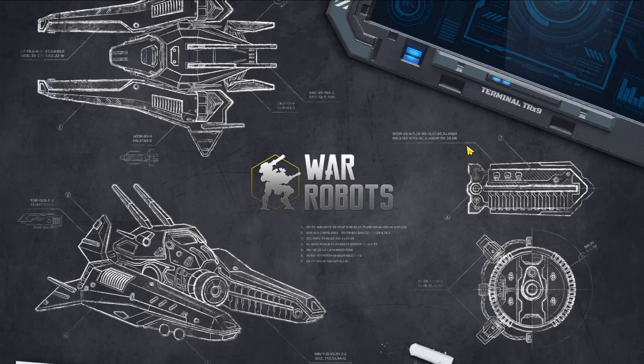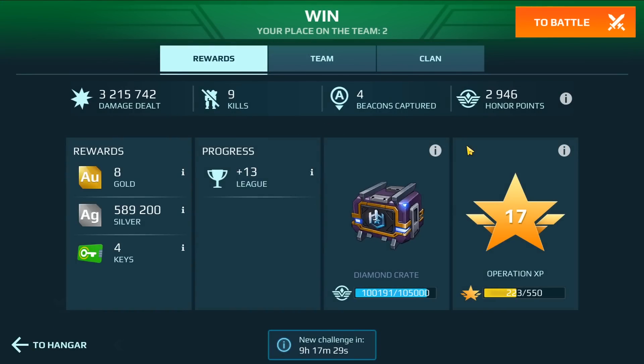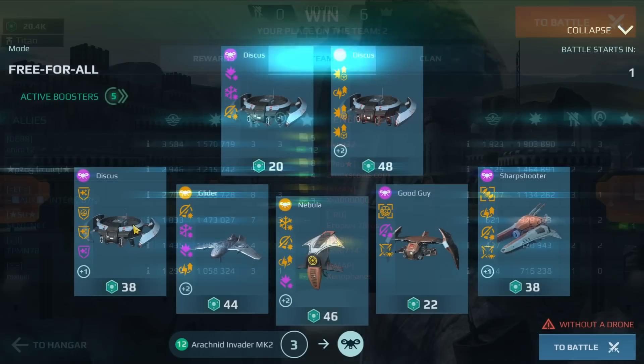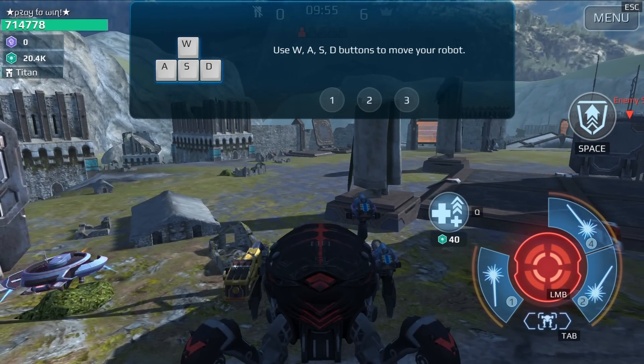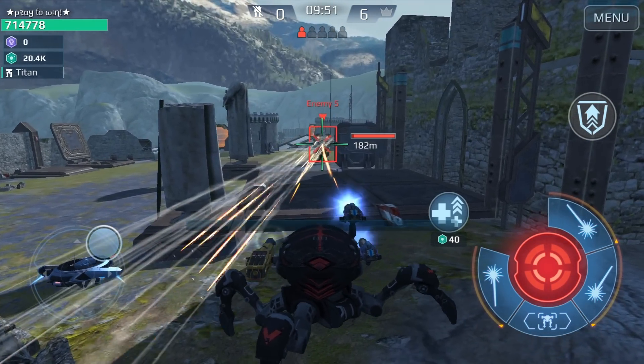We did more than three million damage — nine kills and four beacons, not bad at all! Now we're dropping on castle map for the free for all. Let's go and show them the good business — let's see what we're facing here.